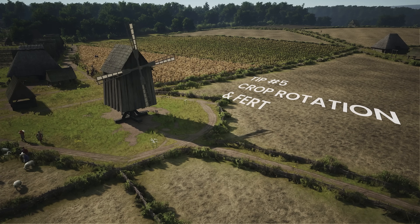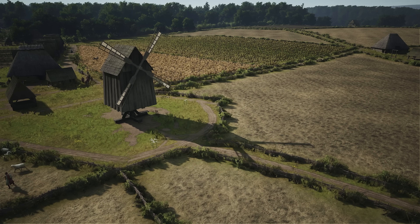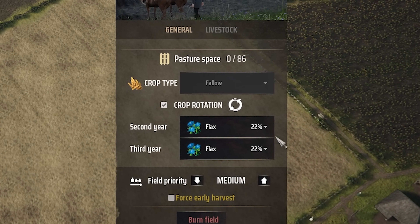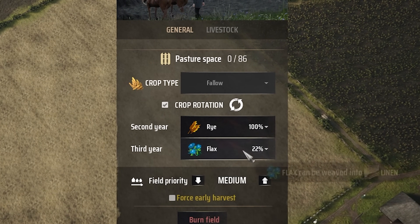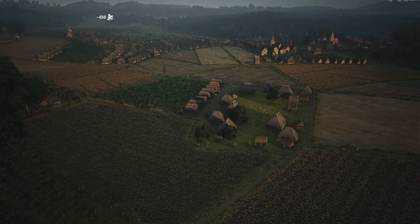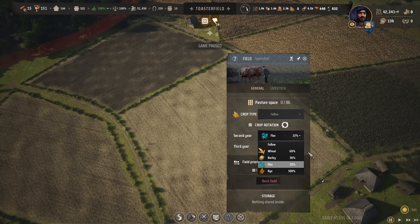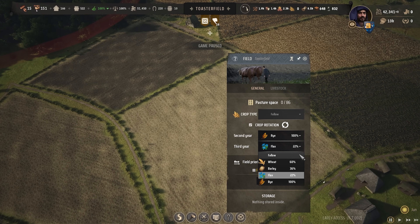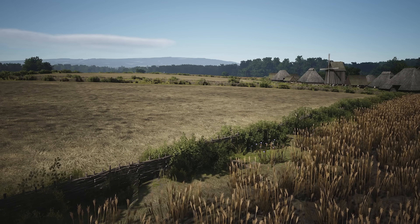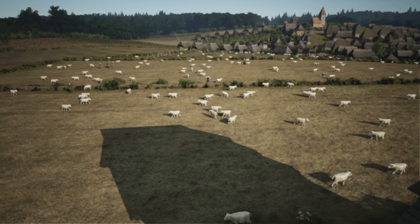Tip 5: Crop Rotation and Fertility. Fertility is one of the most important factors you'll need to manage when getting to grips with the farming in Manor Lords. Make sure you turn on crop rotation. I recommend only planting in a field where you can get at least 50% yield for a crop type. For every 2 seasons that you plant, you'll need to rest the field anywhere between 1 and 3 seasons depending on droughts. Keep in mind that changing the crop type reduces fertility loss but does not increase the fertility of the soil. To increase fertility, you'll need to leave a field fallow. This fertility growth can be increased further by letting animals graze in the field through the fence-up perk.